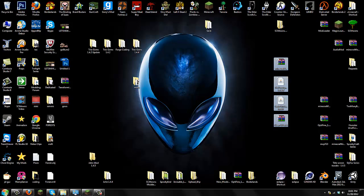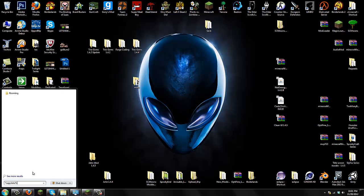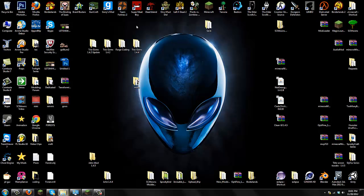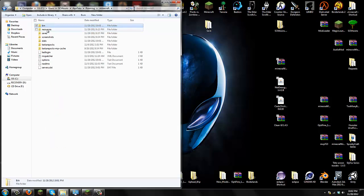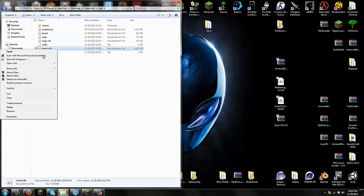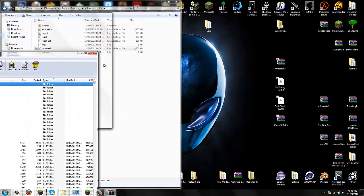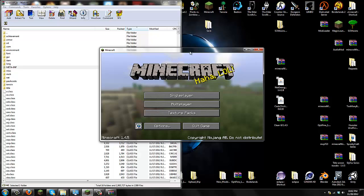Go to Start, search your programs, type in percent AppData percent. For Windows XP users, find Run and type percent to get to the roaming folder. Click on the Roaming folder and you should see dot minecraft at the very top. Go into your dot minecraft folder — you'll see bin, resources, saves and everything else. Go into your bin folder. Right-click minecraft.jar, open with WinRAR. Move it aside and you should see a folder called META-INF.